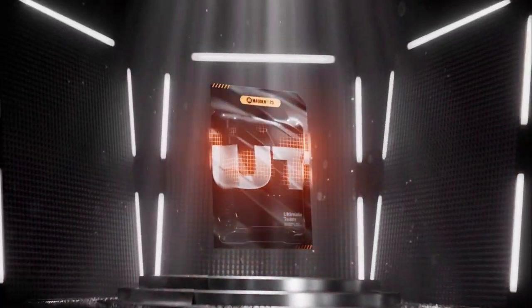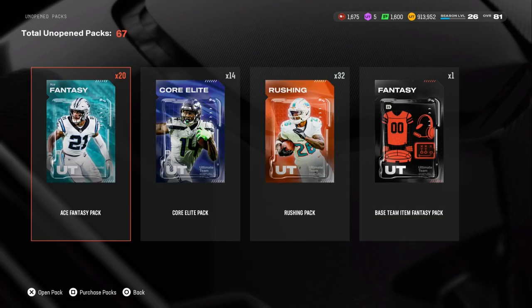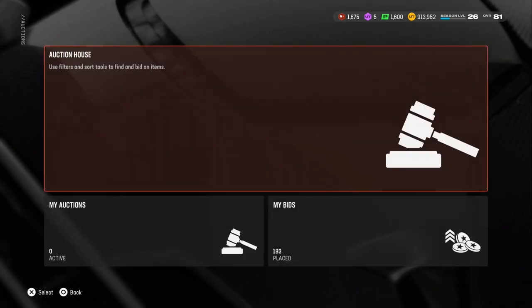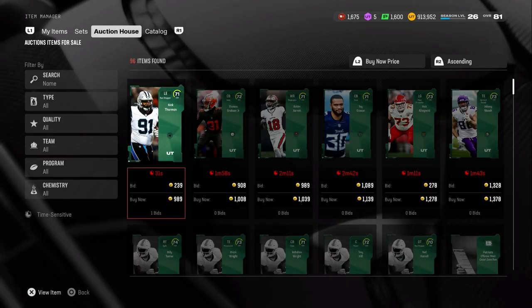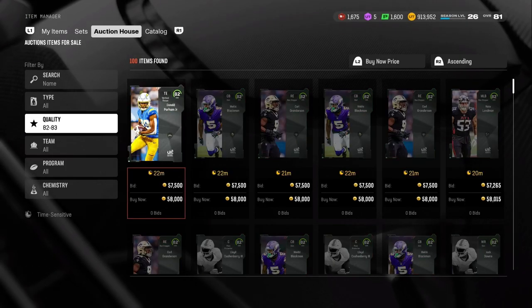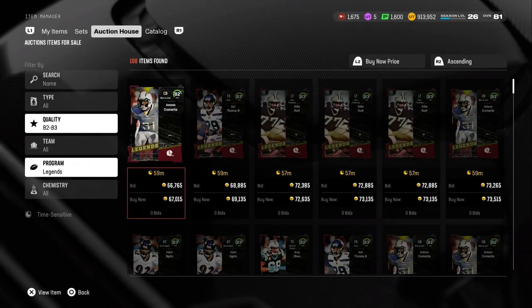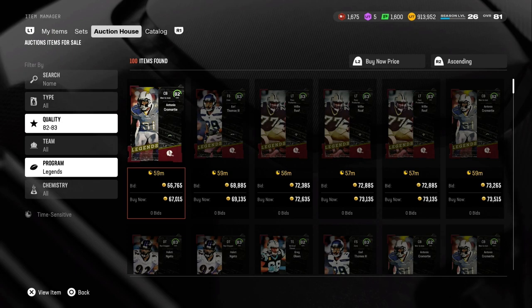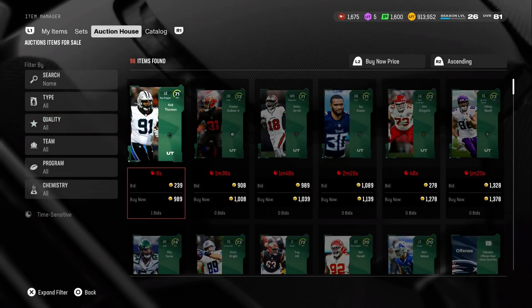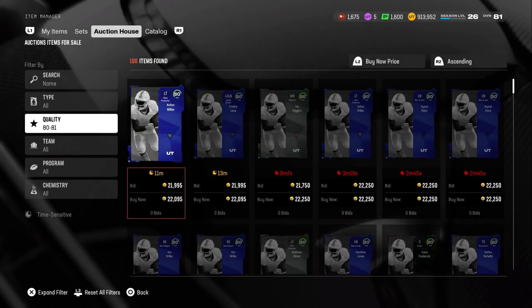Overall again — I'm checking prices and it looks like prices are very low on a lot of these cards. Let me go check out those 82–83 Legends over here. 70,000 going, 74k — not bad, could be much worse. Let's go check out the 80 overalls right now. They've gone down a lot — 22k.